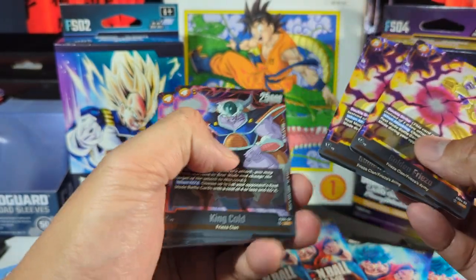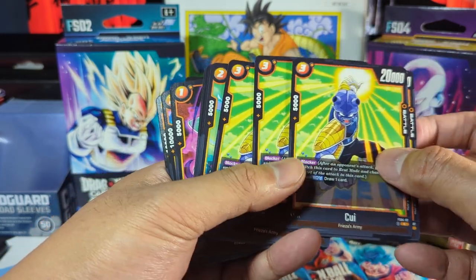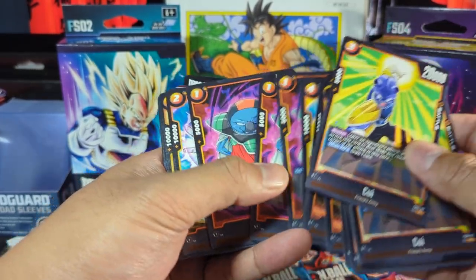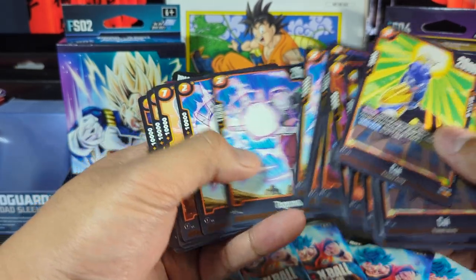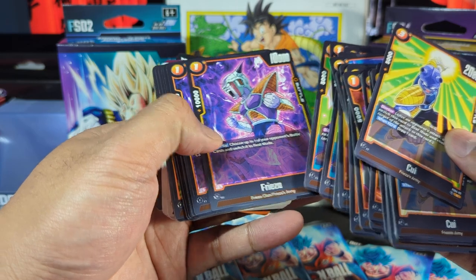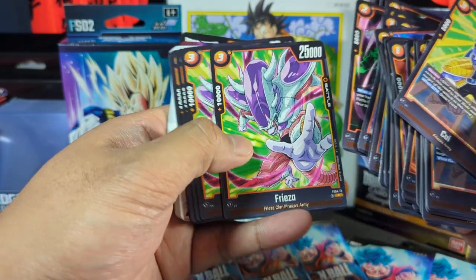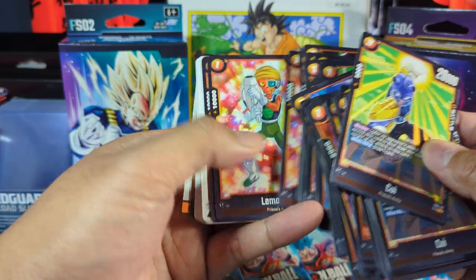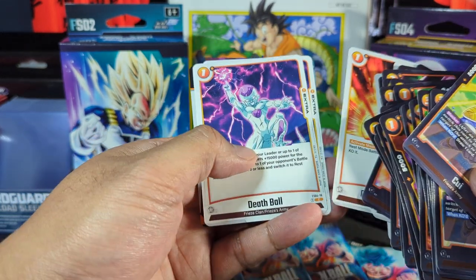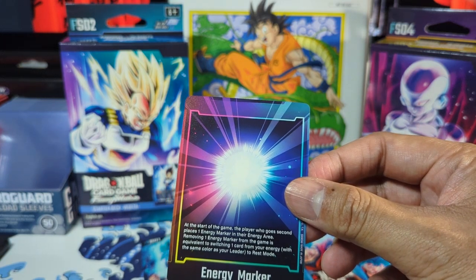Then we have a Golden Frieza — looks like we have a couple of those, so these are shinies. We have King Cold. We have some of Frieza's army right here. Sarban from the Ginyu Force. Sushami. Sorbet. Tagoma. Shilai. The Doria Ginyu Force again. We got Frieza in his second or third form. Limo. Golden Frieza Death Beam. Death Ball. And an Energy Maker card. The last card is a code for the game — I'll keep that hidden.